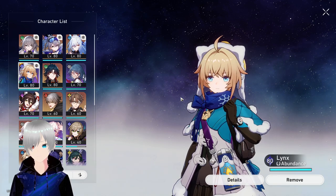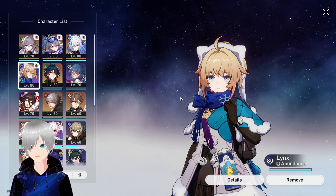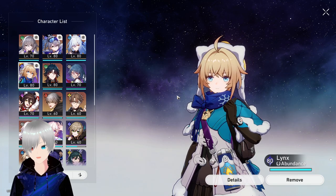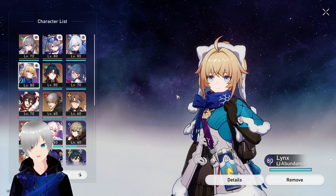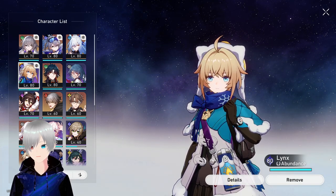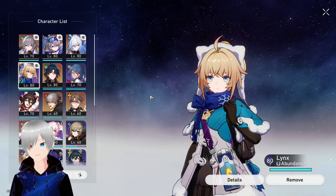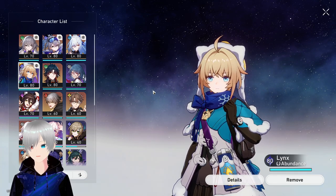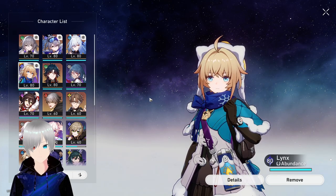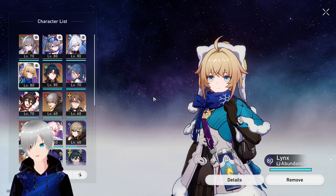No matter how you build Jingliu, you have to focus on your abundance unit. Luocha and Lynx are the only abundance options I'd recommend. The reason I'm not talking about Natasha is that Jingliu's team needs a lot of continuous healing, which Lynx can provide but Natasha cannot. If you have Luocha, you'll be safe either way — he consumes fewer skill points and heals your whole party even more than Lynx, making him the best healer. But we have to wait for Luocha's rerun if you don't have him.